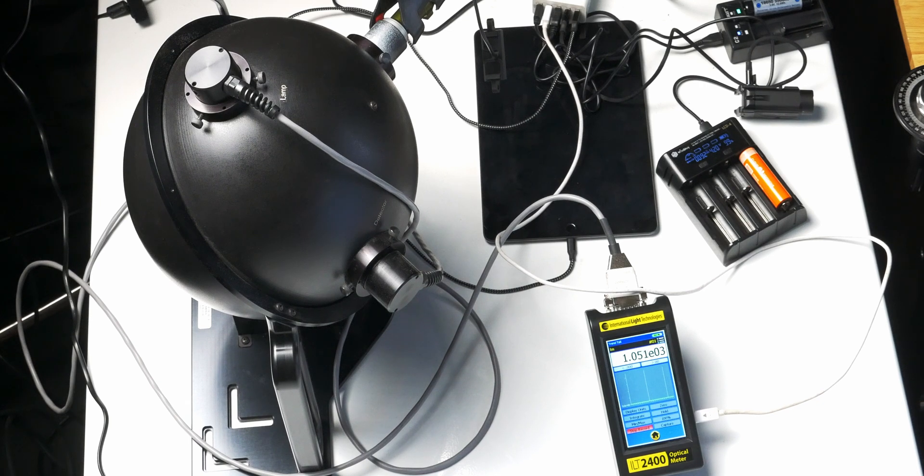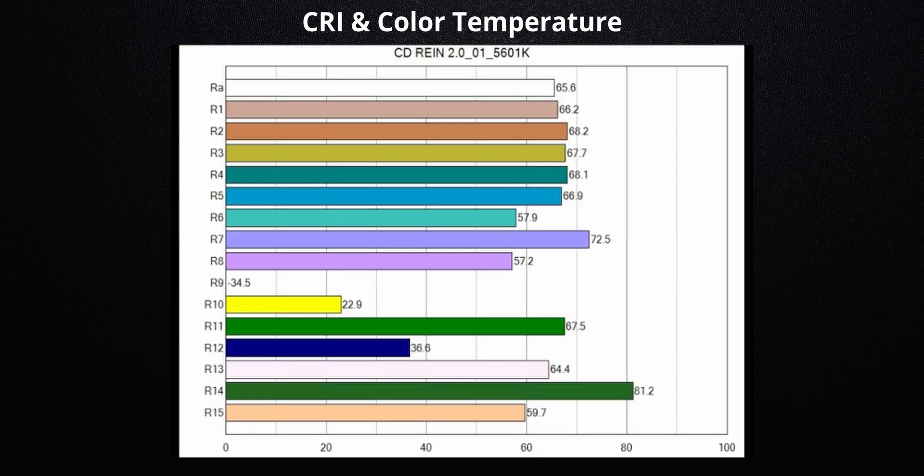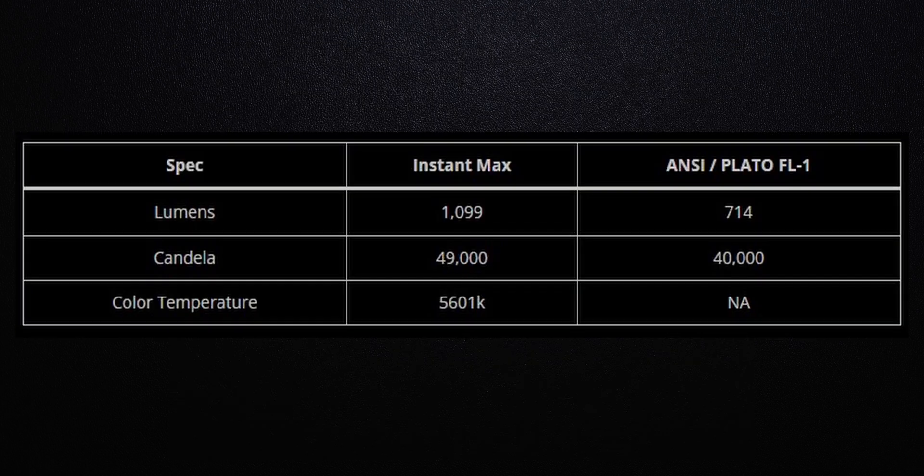It looks like it's gonna drop fairly quickly, which is about what I would expect out of this light. So it's been about 10 minutes. It has dropped from over 1,000 lumens to about 184 lumens, right about there. It's been steady there for the last number of minutes. I would say that over five minutes, it drops from that 1,000 lumen mark to about the 180 mark, and it looks like it's gonna stay there for a little while. Hopefully this video gives you some data on lumens and candela for this Cloud Defensive Rain 2.0, so you can make a decision as to whether it's right for you.